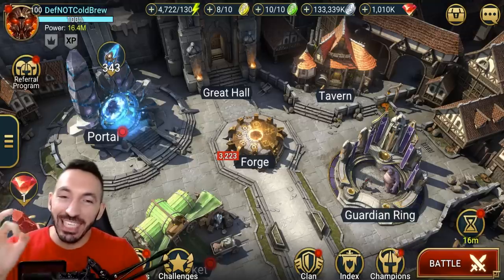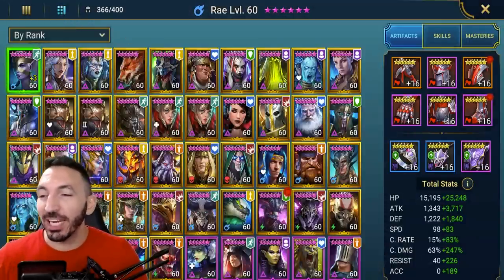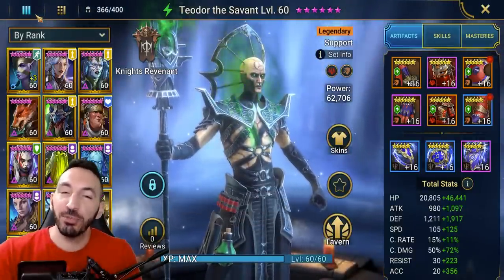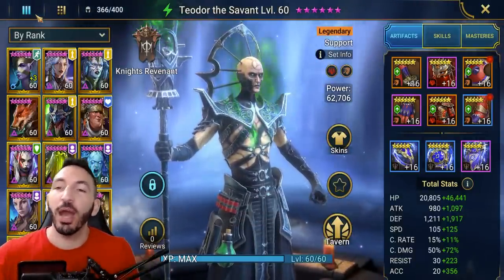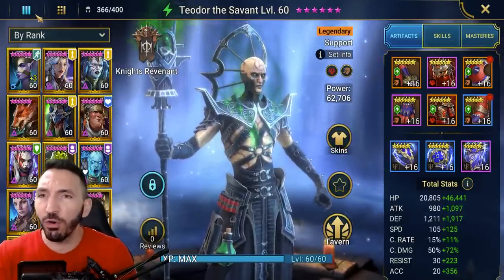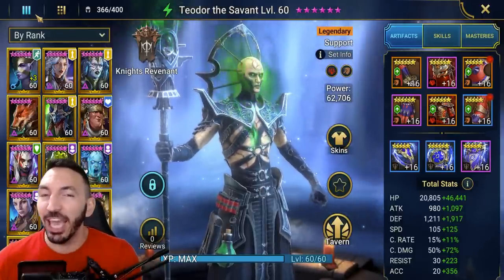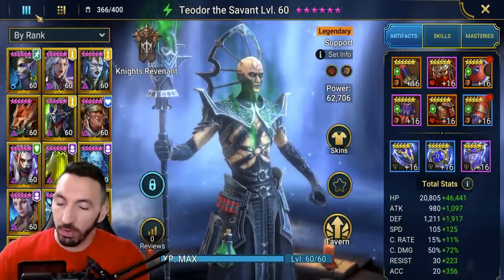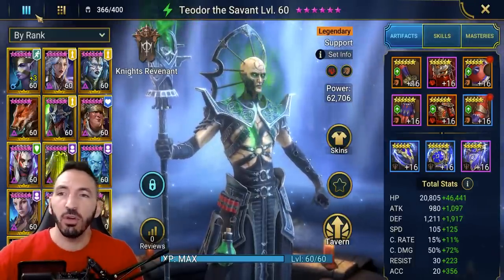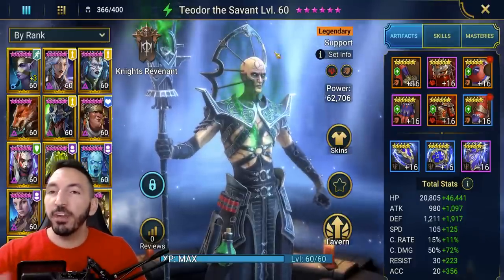The insane kit of Theodor, as I just explained — let's go over him very quickly in the way that he works. I have him equipped with refresh gear, reflex set, and perception gear. All of those are not required to make use out of this champion. He doesn't even need that many books for his skills. Overall, a fantastic hero added to the Knight Revenant faction. Not that it needed extra S-tier legendaries, but it's a welcomed addition. It's going to be hard to get him — we'll have to wait for a 10x and get lucky — but it's still a very cool champion.